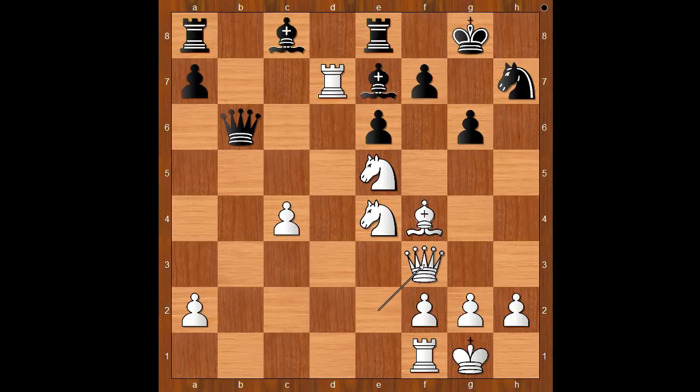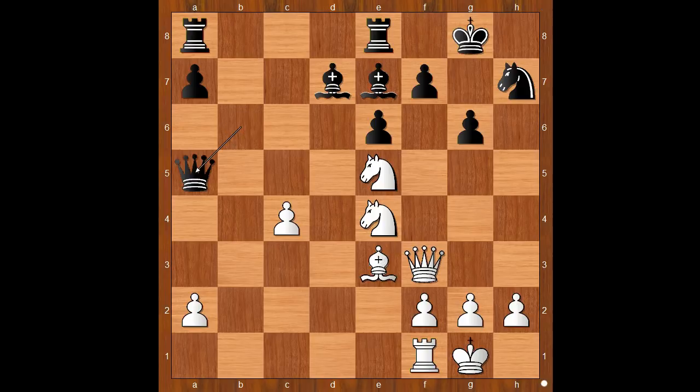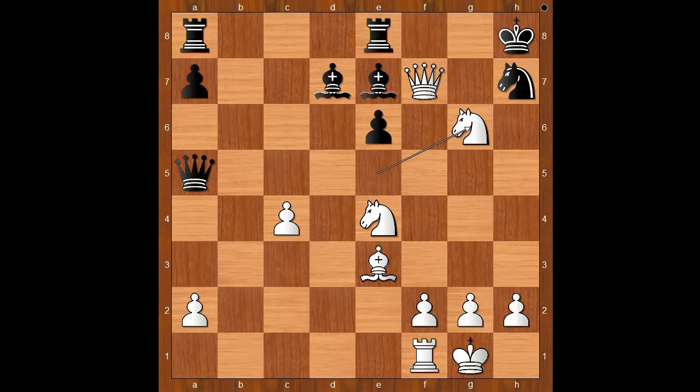Tal didn't move the rook. He played queen to f3. Queen to b2. If bishop takes on d7, one line goes: bishop to e3, attacking the queen. Let's say queen goes to a safe spot, and then queen takes on f7 check, king to h8, knight takes on g6 check — mate.